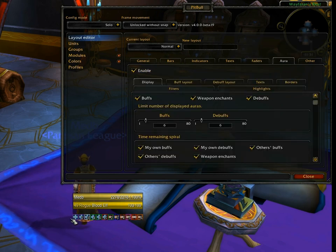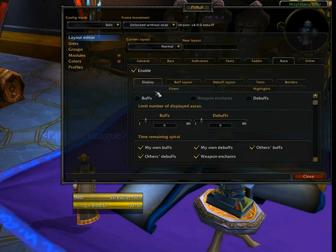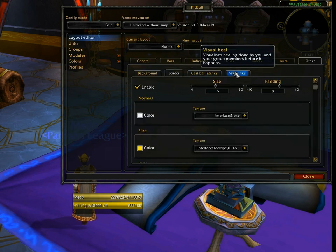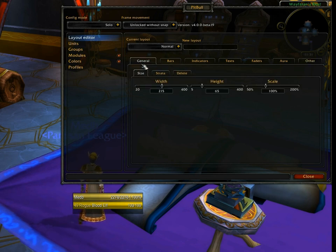Auras are the icons along the bottom row representing sample buffs and debuffs. I'm going to uncheck those for now just to remove some of the confusion; we'll get into configuring auras later — it's probably one of the more complex parts of configuring Pitbull and will get its own dedicated module. Finally, Other covers anything that doesn't fit the main categories — things like the background border, cast bar latency, and visual heal configuration.